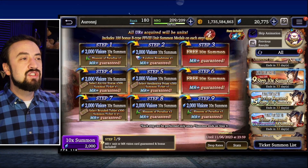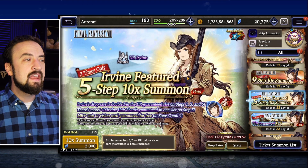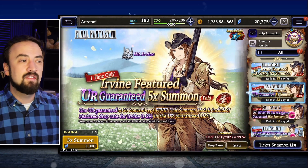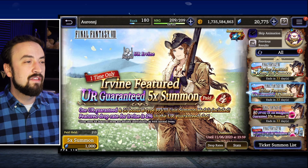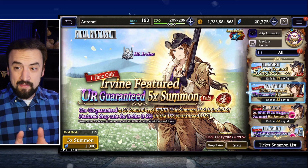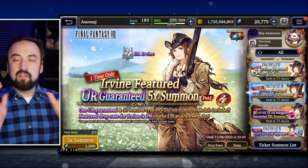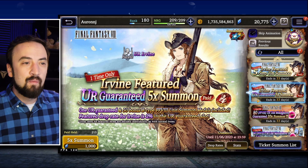The 9-step gets you seven steps toward pity. Then there's a paid step up with declining costs, free steps at steps 2 and 4, and Irvine shards in the last slot. There's also the 1,000 pull with the 2% drop rate — I don't recommend these. I did get lucky on the one I pulled last week, but that was more of a live-stream impulse right after going to pity on Squall. It worked out, but I still don't think it's the play.